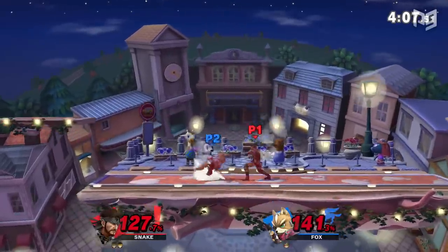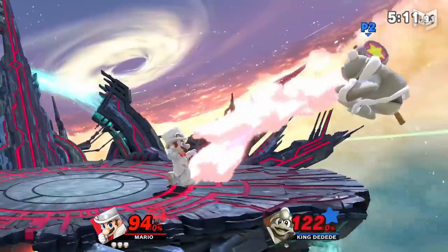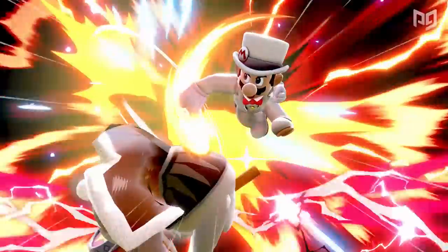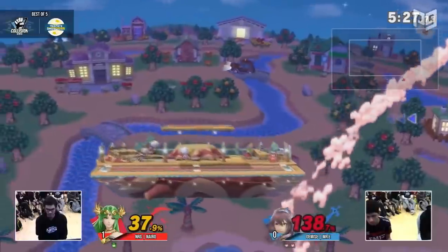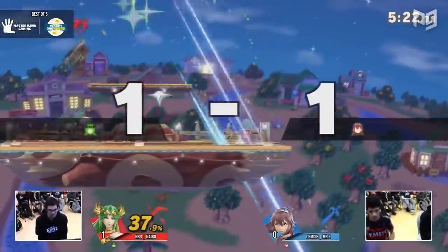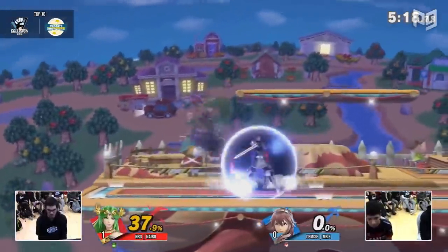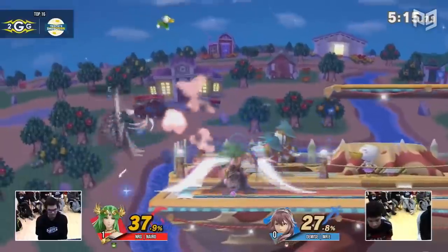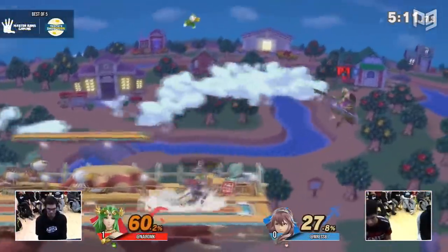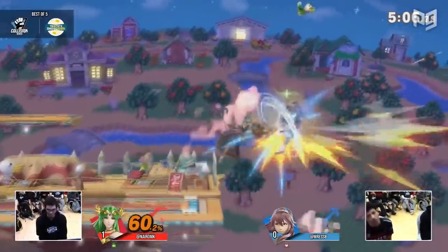The retreat could be a retreating aerial or a dashback. This will often bait your opponent into a defensive option you can punish — they might try to up-B out of shield and whiff because you used a retreating aerial, or they might drop shield thinking it's their turn, giving you time to dash in and land a hit. Try more retreating aerials, more dashbacks, and standing at roll distance away, especially at ledge — that position lets you cover roll in, normal getup, and getup attack.